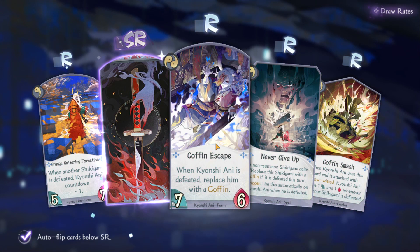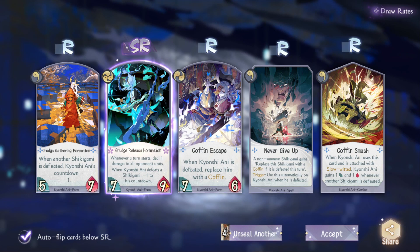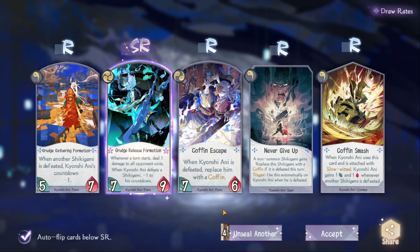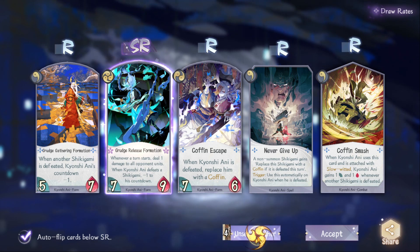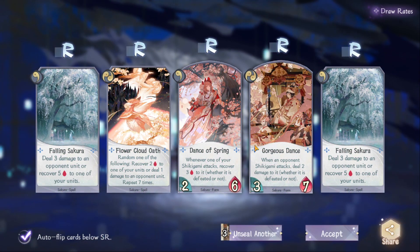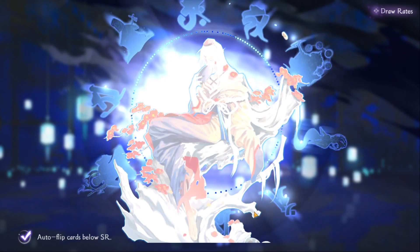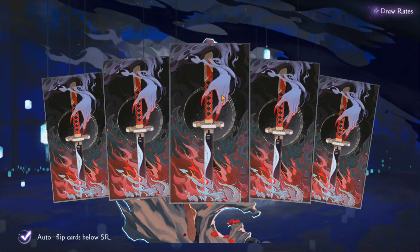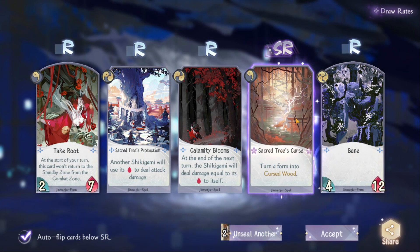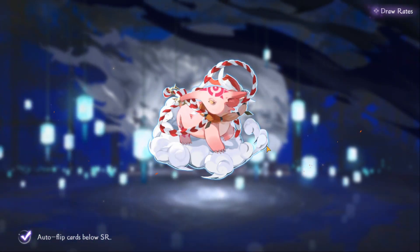I'm just hoping we get at least one more SSR — that would be awesome. We've gotten plenty of SR cards, which are still a little bit expensive to craft, so we can at least save some of those. This character Kyonshi — he has one of the most interesting gameplay mechanics in the game and I'm planning on doing a video for him. Nothing for Sakura. I was really hoping to get the SSR for Sakura because if I had the SSR for her she becomes so OP, and she's also one of the characters I've had in my main deck for a while. This is another character I'm really hoping to get a top card for — 'Turn a Form into the Cursed Wood.' I did not have this card before, so I'm actually really excited to have that now because this is definitely a very powerful card.